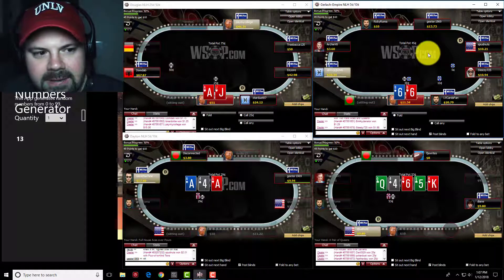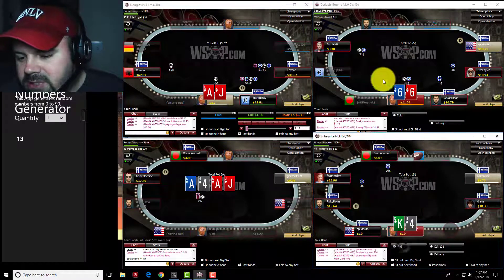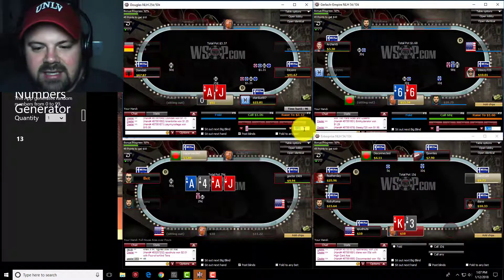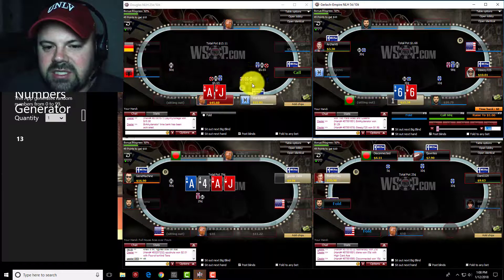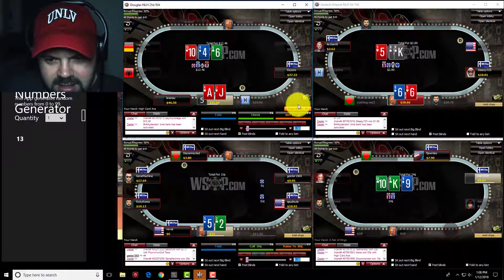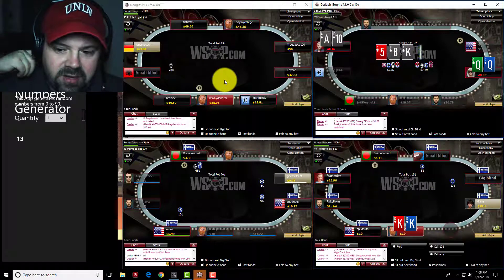Let's kick it off. Table 2, open raise with sixes from under the gun to three-x — pretty standard. Table 1, I'm going to squeeze versus a cutoff and a button: cutoff raises, button calls. I tend to size about five-x here out of position with a caller, maybe a little more. With the sixes we'll call heads up; 37 in the pot, going to down-bet — looks like we have three-to-a-straight, three-to-a-flush — planning on going multiple streets sometimes.